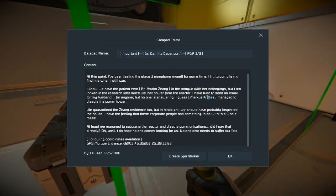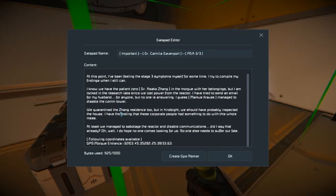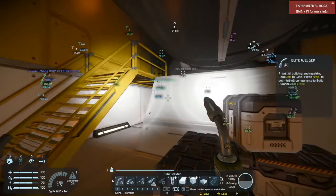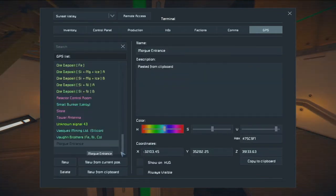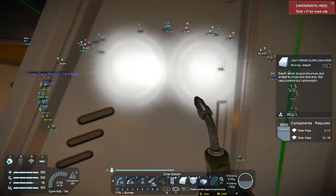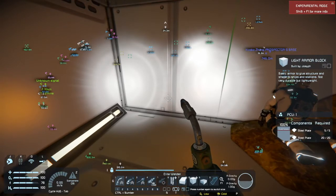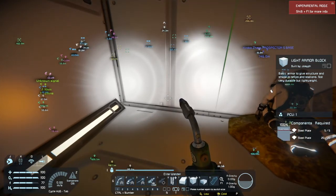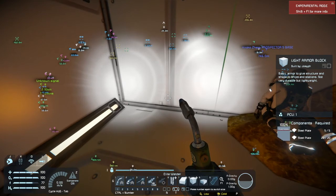'At least we managed to sabotage the reactor and disable communications. I do hope no one comes looking for us — no one else needs to suffer our fate.' She gives GPS coordinates for the morgue entrance, pointing us to Azoko Zhang — patient zero. We were sent looking for the corporate representative Hiroko Zhang, so this relative of that person being patient zero has to be more than a coincidence. This body is definitely Camilla Davenport — she locked herself in the lab, right next to her pad. She wrote the pads in sequence, already contacted Acosta and Krauss, and there she lays to rest. What a mystery, what a great story — we'll leave it here and I'll pick it up next time on Space Engineers: The Last Colony.